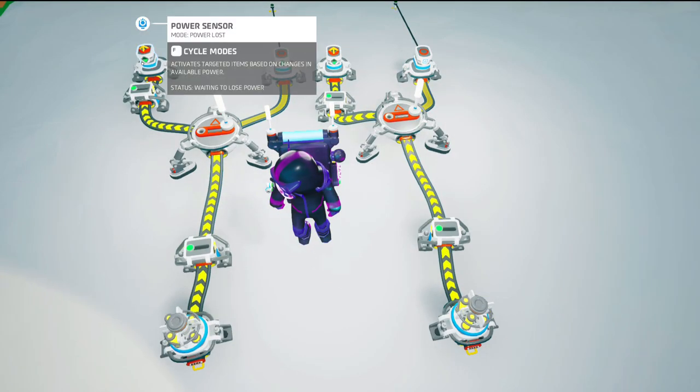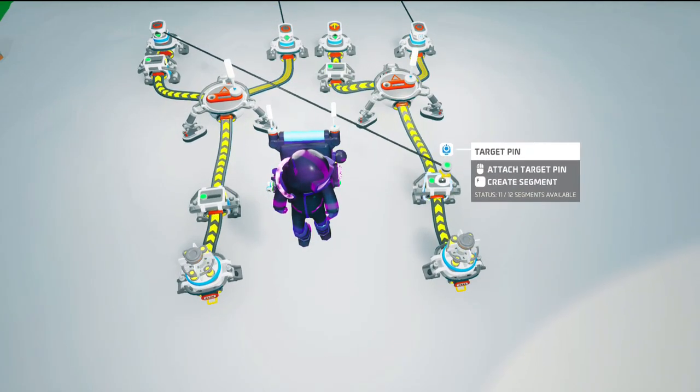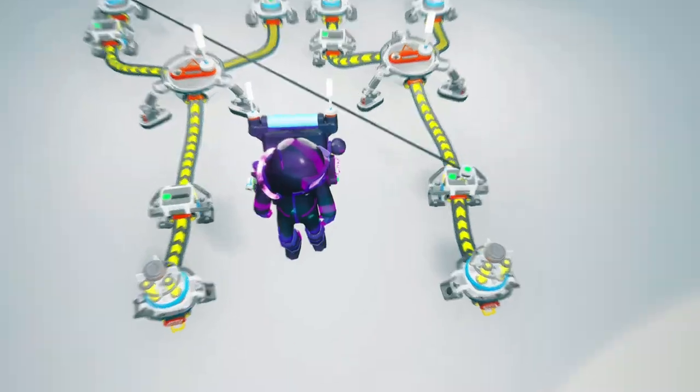We can add a work light just to help us see when it turns on. And our first bit is completed. Now just go ahead and make as many bits as you need — 2, 3, 4 — then just drag this connector to the switch of the next bit.